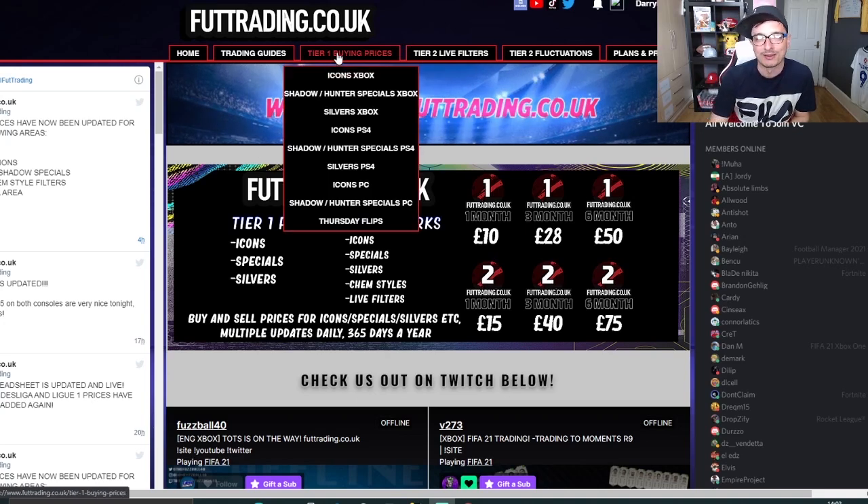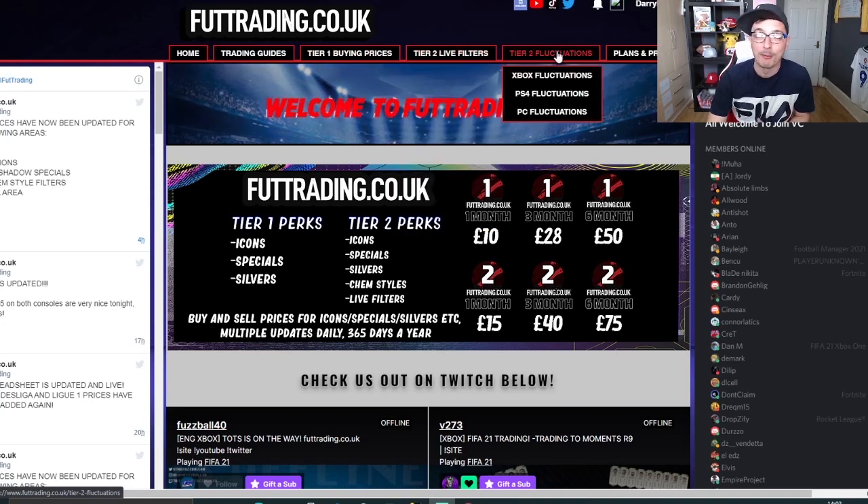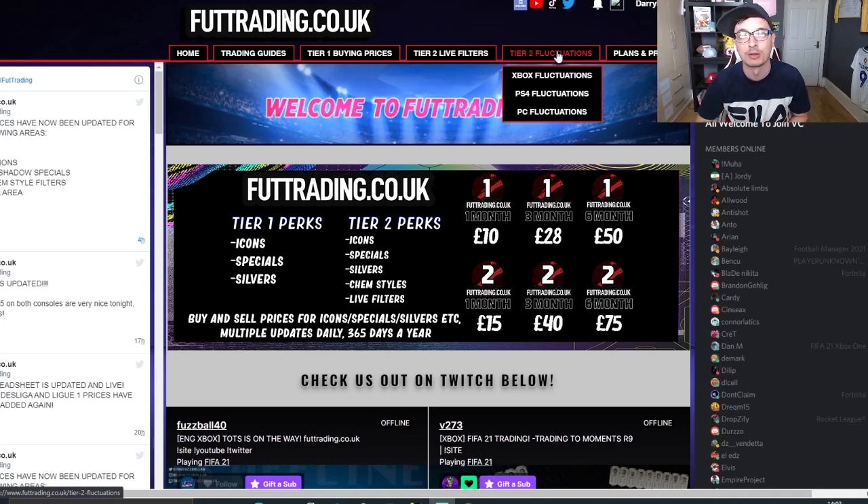£10 a month gets you access to tier 1 buying prices — that's icons, special cards, silvers and Thursday flips. For £15 a month you get access to tier 2, which gives you live filters, gold chem styles, UCL cards and area fluctuations where the market is continually monitored for highs and lows. You get notified when to buy low and sell high — basically a really easy way to make coins.